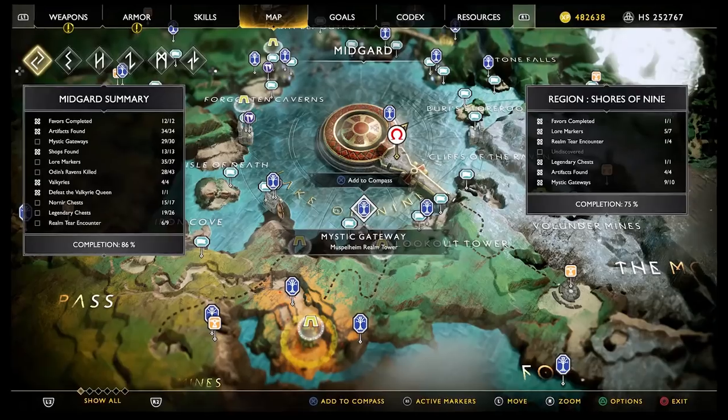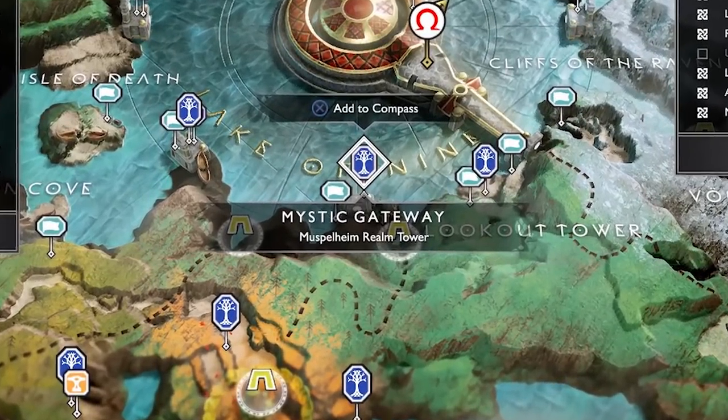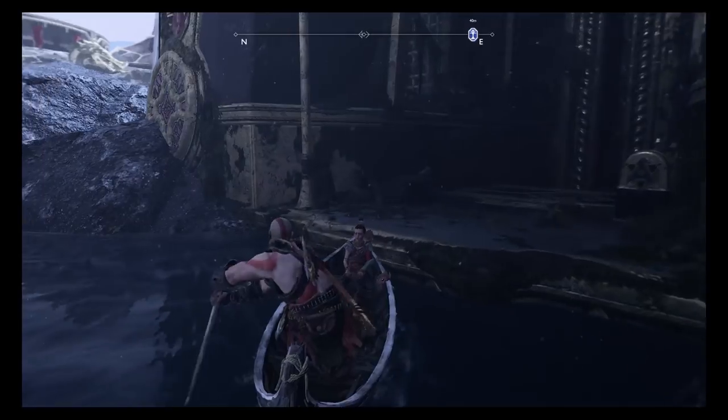So the map is pointing to the location of a circle which is on the Muspelheim Tower. Go there, stand at the center of the circle on the floor, and start by facing out of the temple.